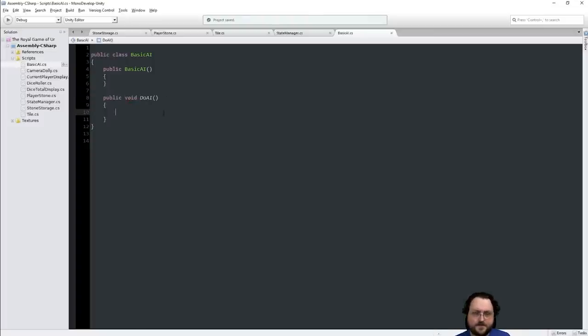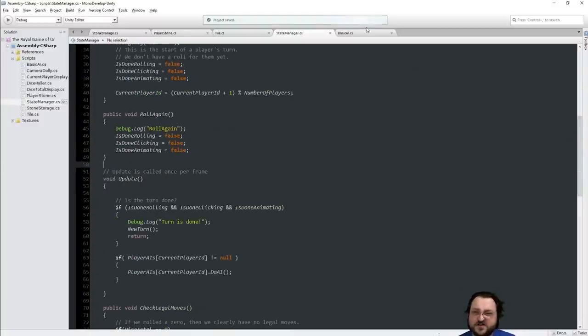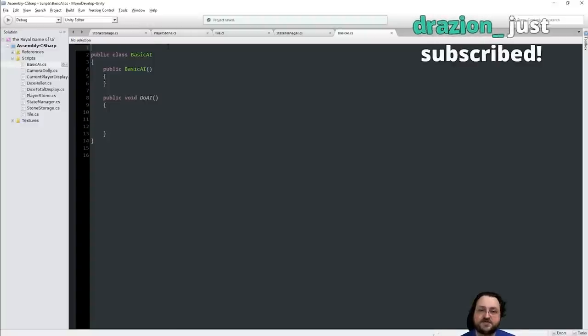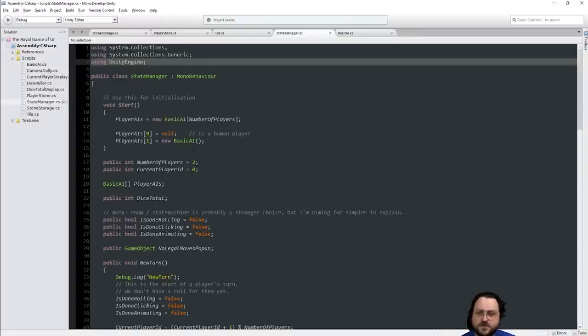I've often seen there to be a controller class — in a sense, the state manager is our controller class. MVC is really the framework I like to use a lot in game development. The state manager has model parts because it has data, but it's also sort of the controller, whereas Tile is like pure model. The BasicAI is going to be pure controller in a real sense. Do AI is going to need some awareness of the game world; it'll probably need to find the state engine, get a list of all the tiles, and get a list of all the players.